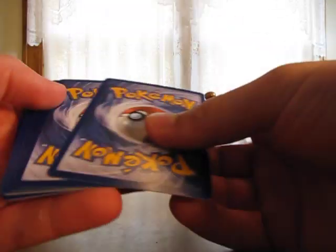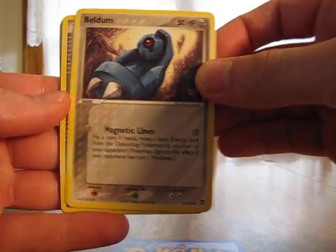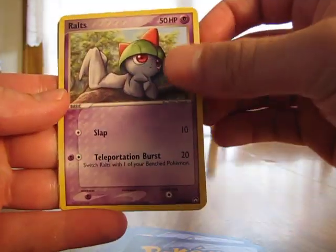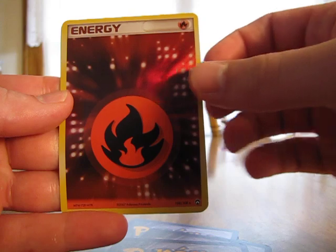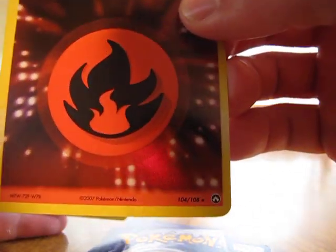On to the second Power Keepers. We have Magnemite, Beldum, Claw Fossil, Torchic, Ralts, Scott Supporter, Medicham, Reverse Fire Energy — just got a Grass Energy in the last pack — and a Metal Energy. These energies are rares, which is really weird.